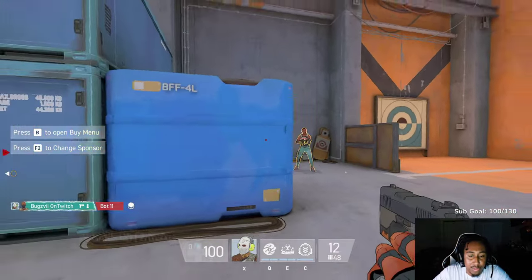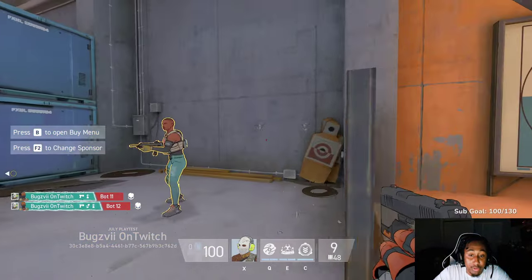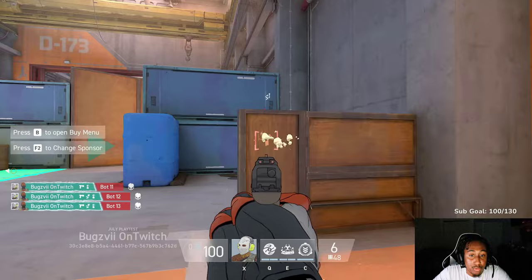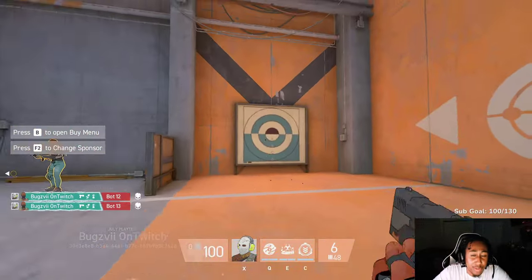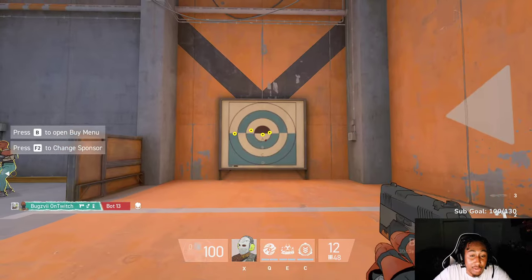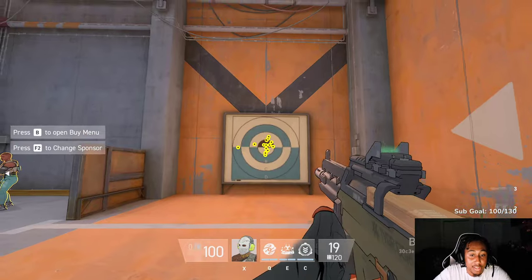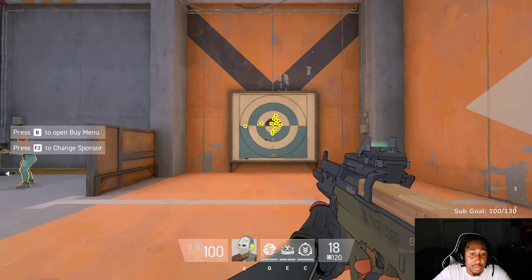Same thing with a blue box — if you didn't know, you can shoot through them. Same thing with wood — you can practice how much damage you have to do through wood and all that. We also have these markers — I'm not sure what they're specifically for, but you can practice hip fire and spray patterns. You can actually see how the spray pattern works in the game and practice controlling it.